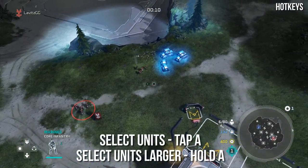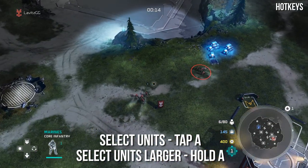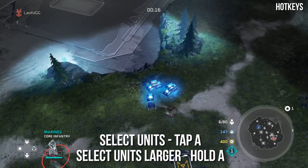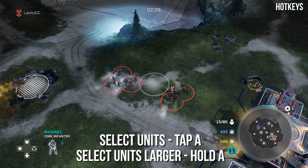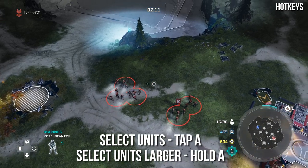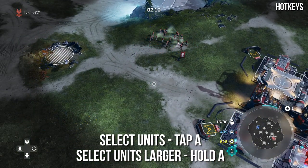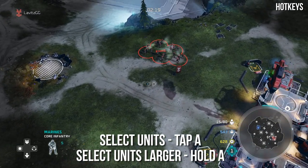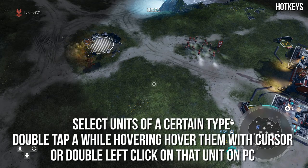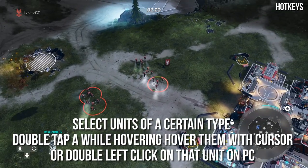To select units — just a singular unit — highlight them and tap A. On PC, all of this is left click and left dragging over units. To select a larger area of units, hold down the A button. You'll see the circle expand, allowing you to paint over the units you want to select. While holding A, run that cursor across any units on screen and release A — they will now be part of your new selection. If you want to select all units of a certain type, double click on them or double tap A.